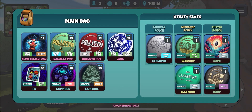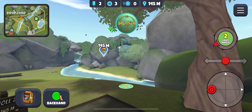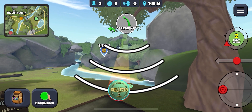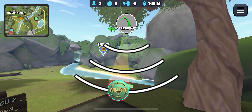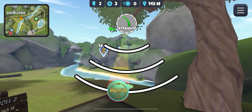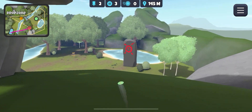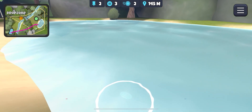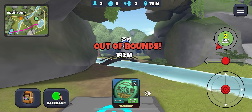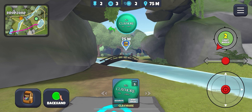We'll take our Blister Glide water skip, put the middle chevron just where the ledge meets the tree, and then just a little bit of anhyzer to fight against the wind. Wait for the cameraman to come back a little bit. There we go — I've turned that way too much. But we made it through. Oh my goodness. I remember the last time I went in the water on this hole. Wow, that was unlucky.